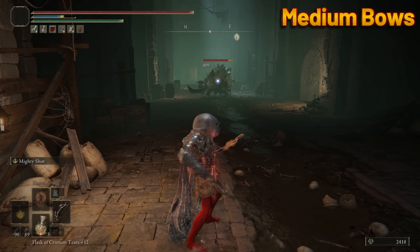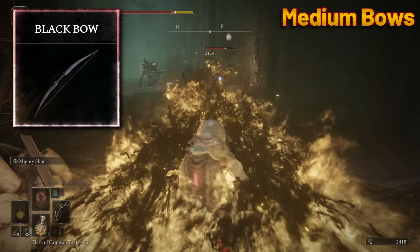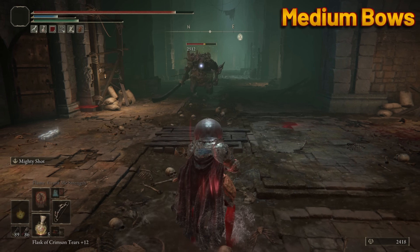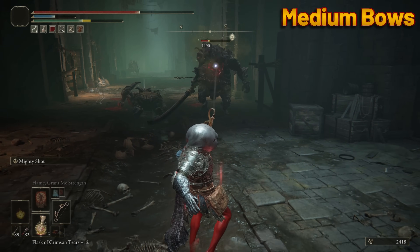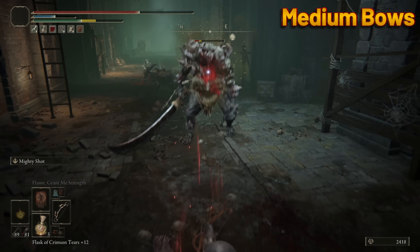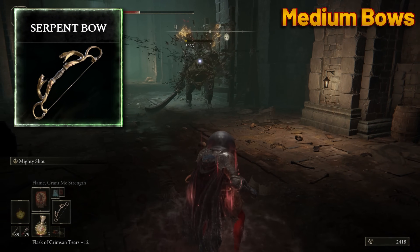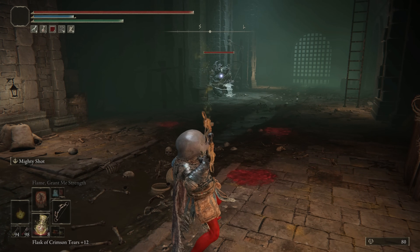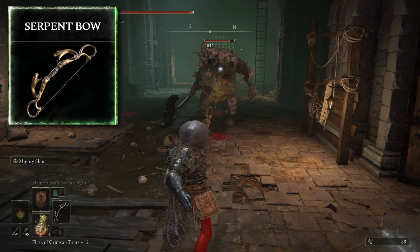Medium Bows. Most would assume the Black Bow because of its speed is the greatest bow, and yeah it probably is. But I put forth a new way of thinking. The main reason bows can be effective is by using passive effects like Bleed, Frost, or Poison. One of the best bows to inflict blood loss or poison is actually the Serpent Bow — this bad boy scales with your Arcane, which increases status buildup. With a very high Arcane level, you pop off one or two Serpent Arrows and easily proc that poison.